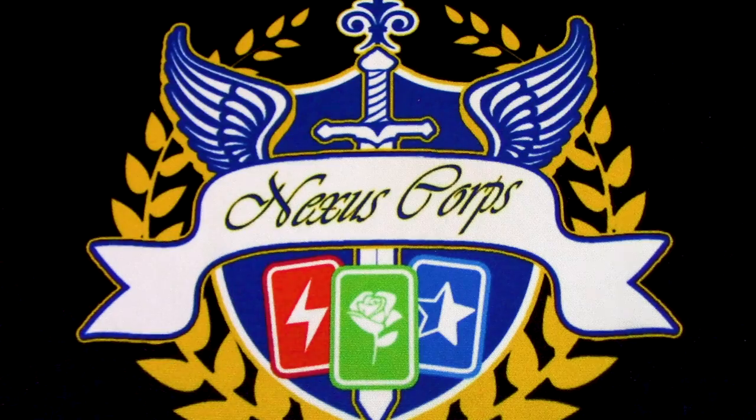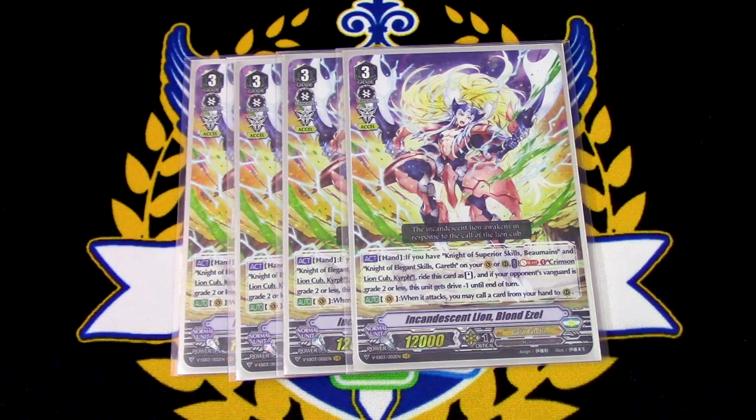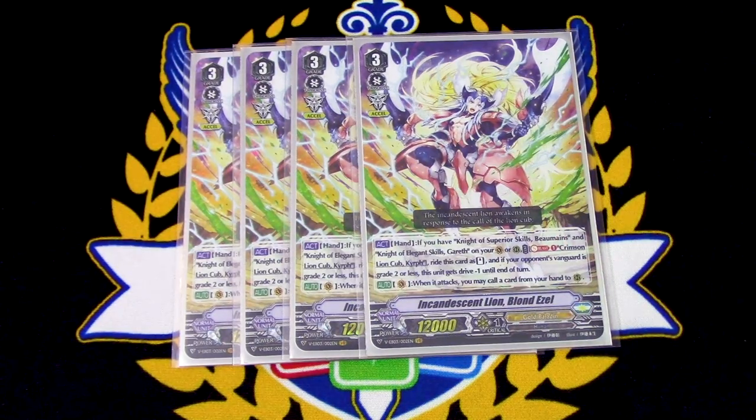Next, of course, is our four copies of Incandescent Lion Blonde Ezzel. You want to run all four in standard because you want to get it in the soul for Raven-haired Ezzel. Blonde Ezzel's skill is if you have Bowmanes and Gareth on the rear, you Soul Blast a card from the soul, then Superior Ride from your hand. If your opponent's Vanguard is grade 2 or less, this gets drive minus 1. Its other skill is when it attacks, you can call a card from your hand to rear if this is on Vanguard Circle. So you have ways to Superior Ride into this when your opponent's at grade 1 or 2, and then you can ride Raven-haired Ezzel the same turn with its skill — basically ride twice and get Excel markers twice.